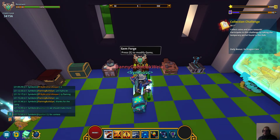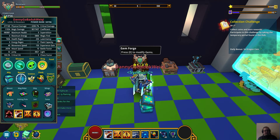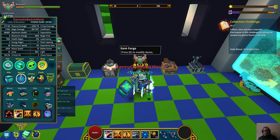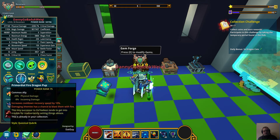Hey guys, I'm going to do a brief video where I just show my classes, the gear, the gems, and how it looks. I've got three max level classes. My Revenant is built for damage — it's got max coefficient, a little bit over 100% hit, max attack speed, and the Berserker gem ally.